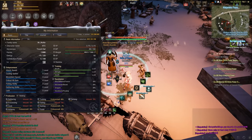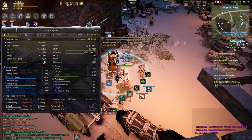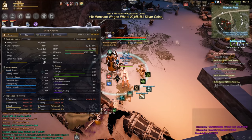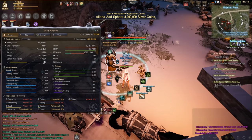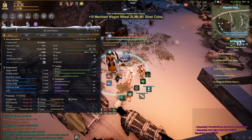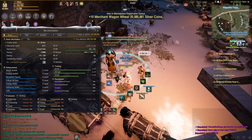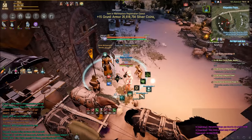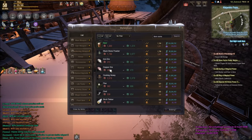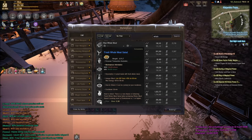I've gone ahead and done all the trade packs from Heidel — this is the last pack. As you can see I'm 55% through Professional 6 now, up from about 39%. That all took about 10 minutes to do, so 10 minutes and I got about 15% XP. It would have been a lot more if I had all the buffs, like the whale meat salad, which would have helped a lot.